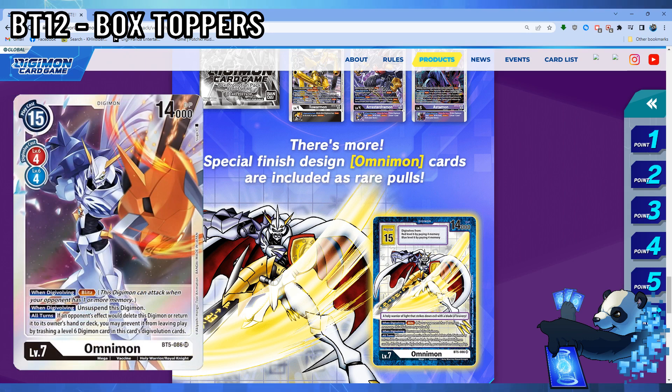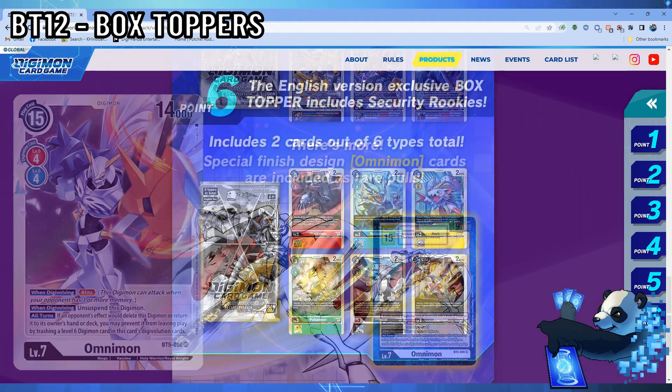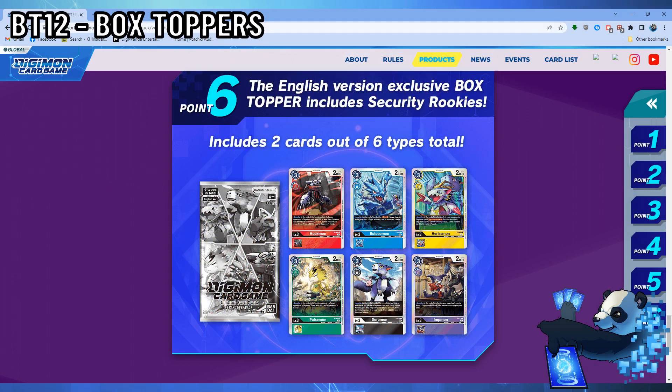The main reason I'm making this video is because there were questions specifically on the Security Rookies, and that's what Point 6 is all about. The Security Rookies finally make their appearance in the Digimon Trading Card Game on the English side, and you will get two out of the six types in each of your boxes. As a playset collector, I'm opening a minimum of 48 boxes, which means I'll have 96 total Security Rookies. I'm going to discuss each of their effects and their utility with decks that may or may not make it into the coming meta.